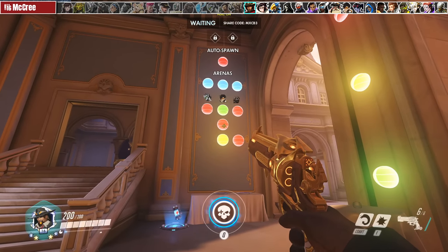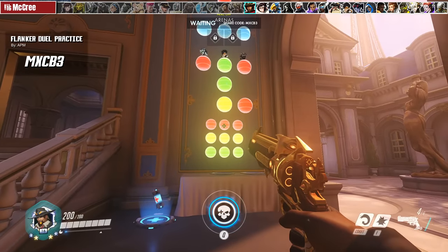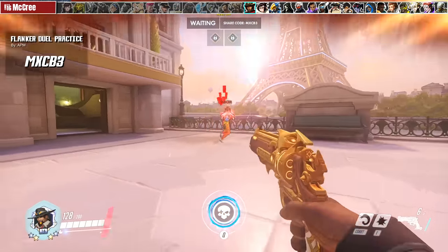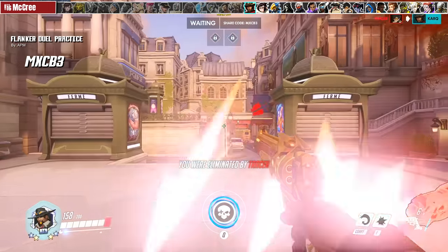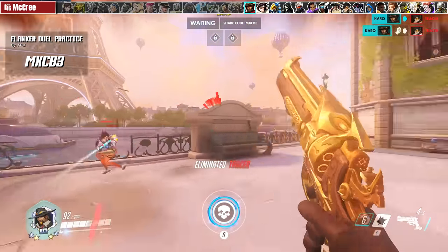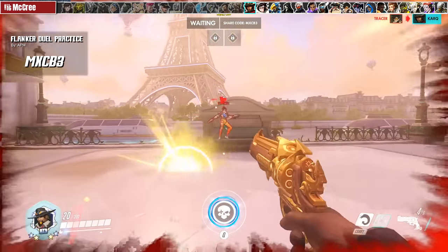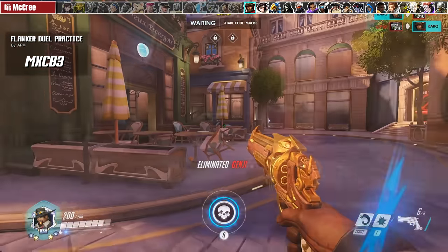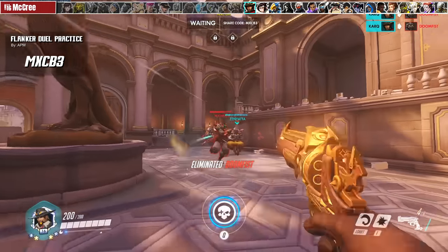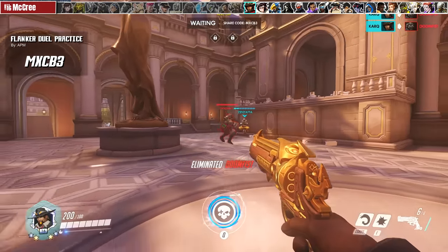For McCree, I highly recommend the same flanker practice mode by APM. McCree's job is sometimes to peel for his backline using his flashbang — learning to flash-headshot a Tracer, deal with Genji movement, and kill Doomfist in time is an essential skill beyond just raw aim practice. These AIs are coded really well and simulate diamond-and-above level movement, so get practicing.